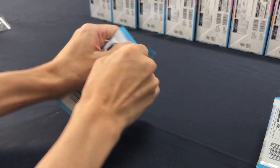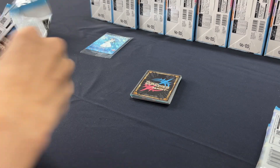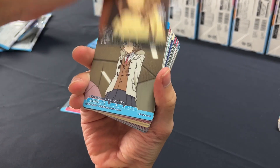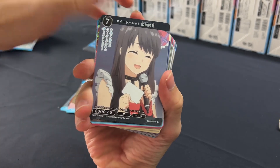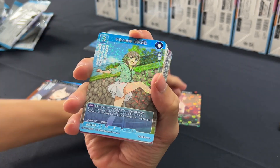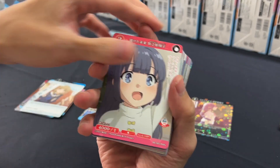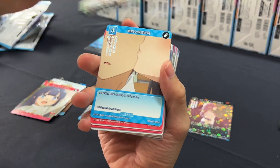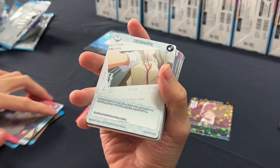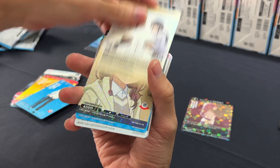We'll start to open it all in one shot. You can see these are the normal cards — normal, normal, normal — and this is the SR. It's a bit shiny and R, so it has that glossy feel to it. This pattern is going to continue to repeat throughout the entire booster.